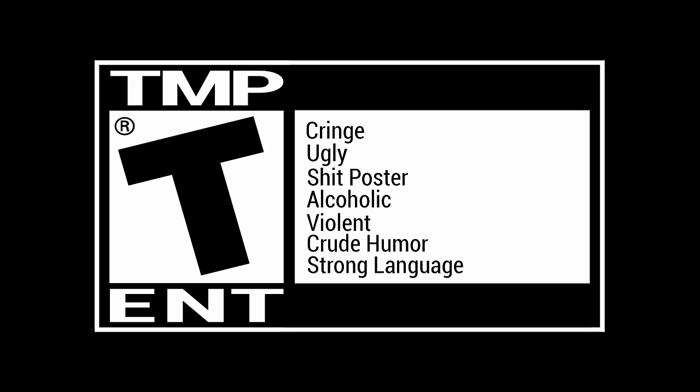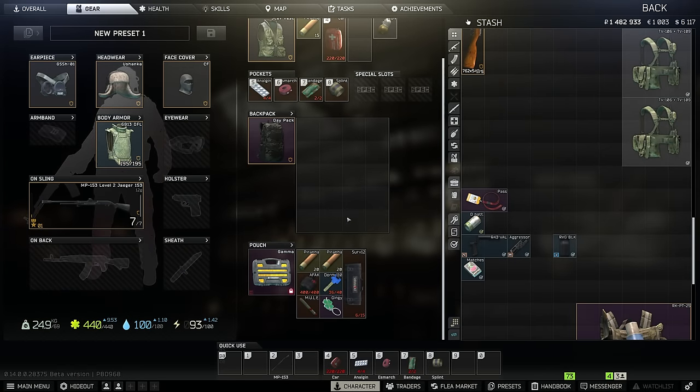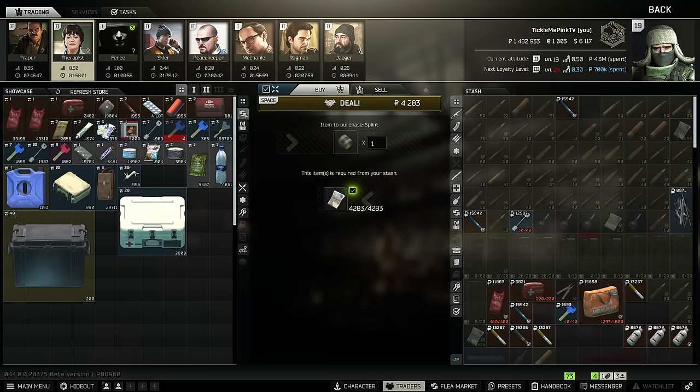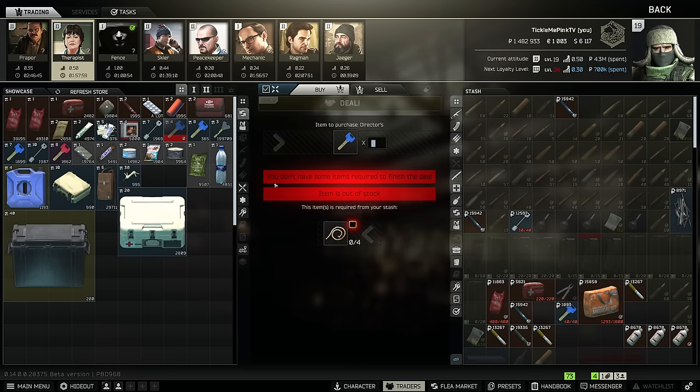This video is rated T or tickle me pink. What's going on guys? I'm just gonna put this out here really quickly — this will make you a lot of money early on the wipe. Let's keep it super simple. All these keys are cheap, 100k or less. Director's office key: if you can't get it on the flea market, you're gonna want to go do this barter on Therapist right here.